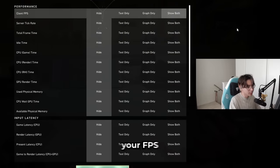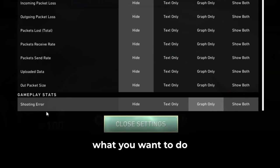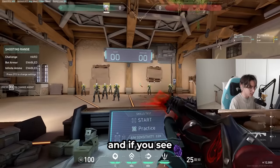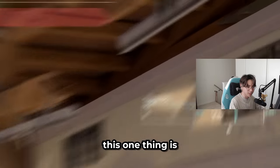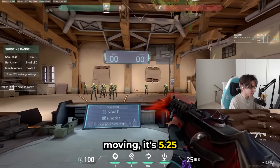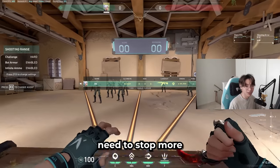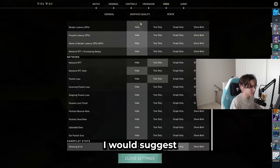For stats, you can show your FPS, but one thing I think is really good is the shooting error with the graph enabled. When you record your gameplay and look back at footage, you can see the difference: standing still it might be 0.25, but while moving it jumps to 5.25. This helps you identify if you need to work on stopping before you shoot and if you're relying too much on RNG to assist your aim.